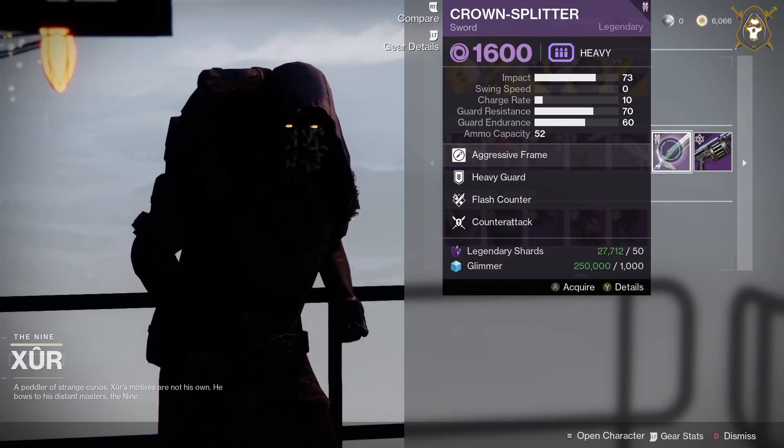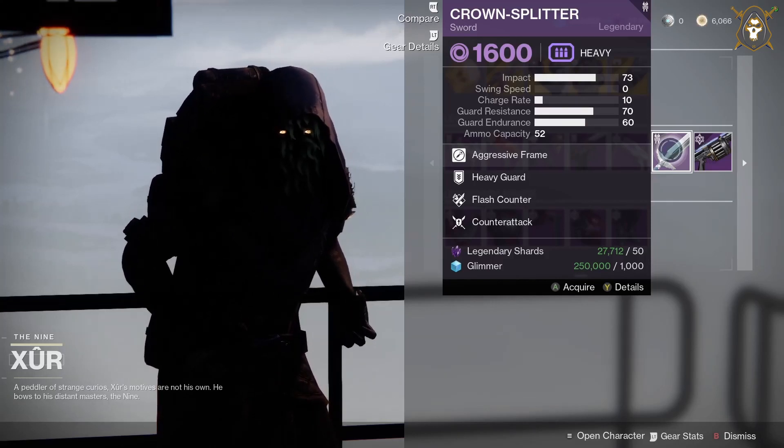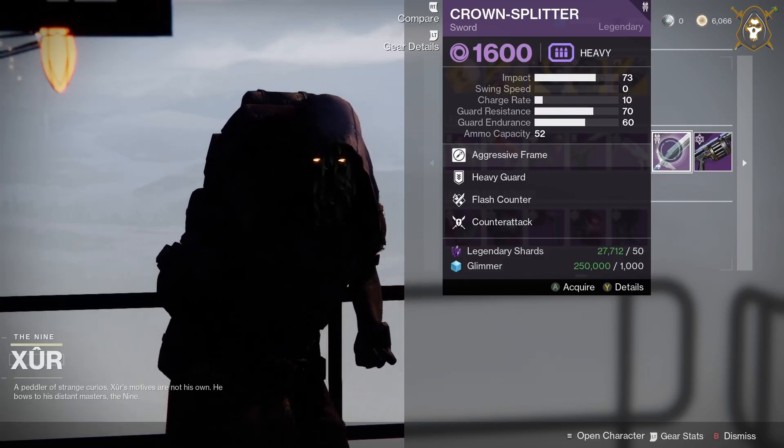This spot of his inventory right here is the class-specific swords. He's got the Crown-Splitter sword for your Titan, then one for your Warlock, and one for your Hunter.